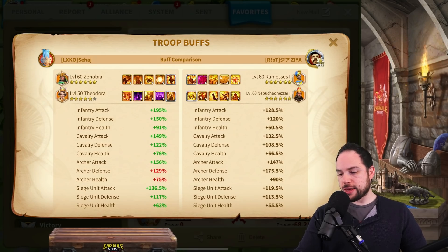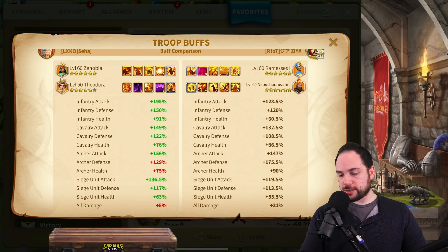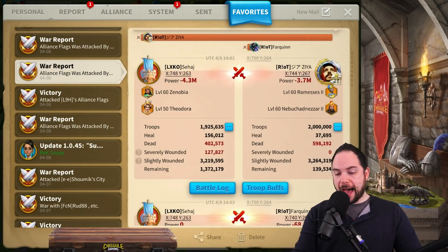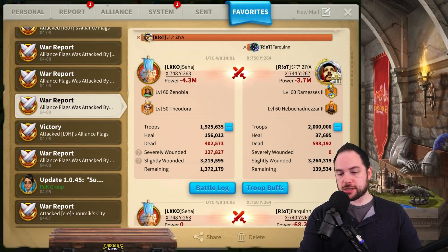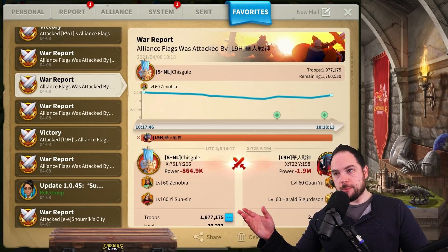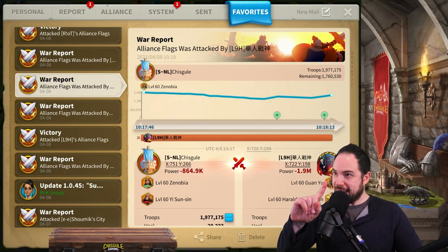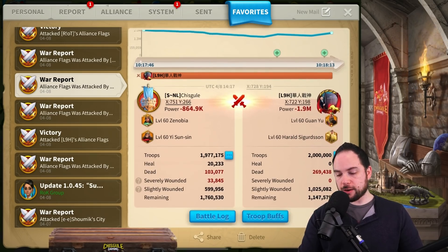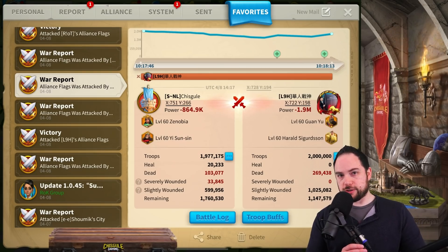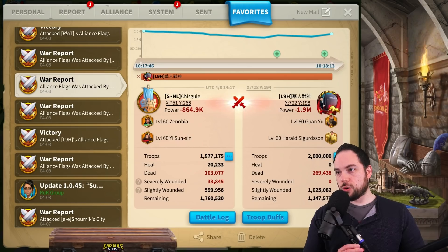Looking at the attackers, they've got 147% archer attack, 175% defense, and 90% health. I think I sit about 50% higher in attack when I use that combo. But looking at a report of my garrison doing some work — when I teleported over, my Zenobia YSS got hit. They thought I had left, but I hadn't — I was still the captain. And this is what Zenobia YSS is doing to rallies, and it's gross.